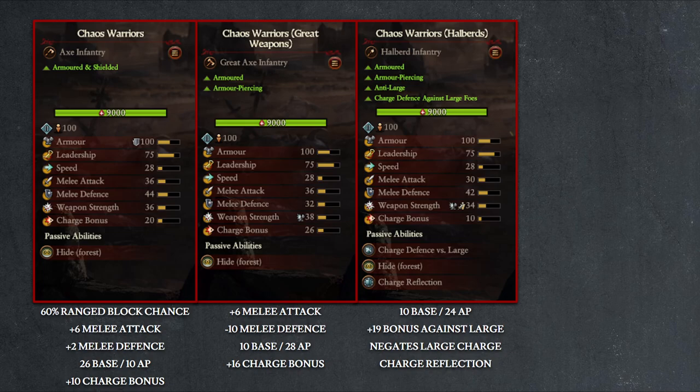Charge defense versus large is a charge negation that reduces any large unit's charge bonus to zero when the Halberd Chaos Warriors are braced. Charge reflection, on the other hand, will double the Halberd Chaos Warriors' damage against any charging enemy if it was also braced. So overall, the standard Chaos Warriors are going to be your best frontline unit against range-heavy enemies, the Great Weapons Chaos Warriors are best used as charging offensive units, and the Halberd Chaos Warriors are best used as static defensive units against enemies with large units, especially on your flanks.